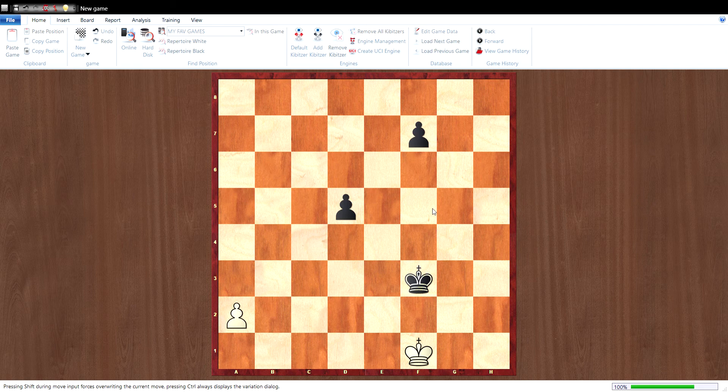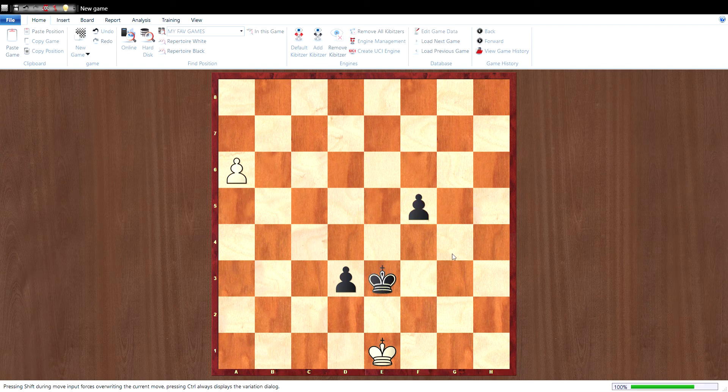Now White is happy to promote his pawn on the A-file. The main line continues: A4, D4, A5, D3, King E1, King E3, A6, C5, A7, F4, and the pawn promotes to a Queen on A8. Now White wins the game because the Black pawn can push no longer.